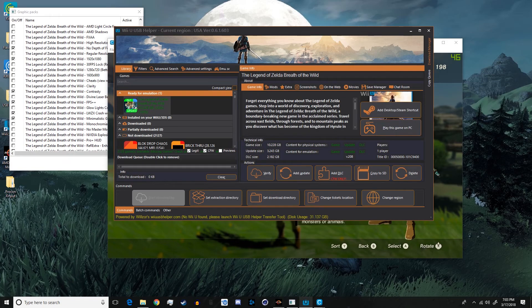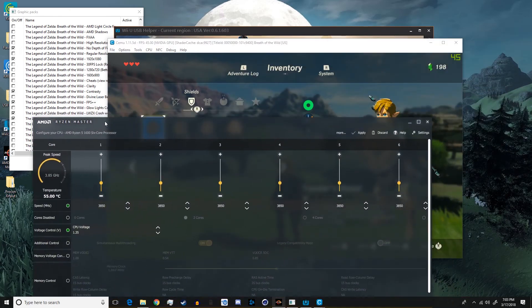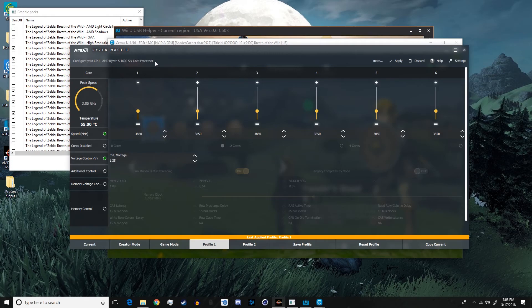If you have a system with a low processor speed, I'd recommend either overclocking or trying to find better graphics packs. For me, I have a Ryzen 5 1600 and I decided overclocking was the best option because I've already tried pretty much everything else. This setting on my 1600 works perfectly — it's probably the highest I can get it without going over a voltage I'm not comfortable with.